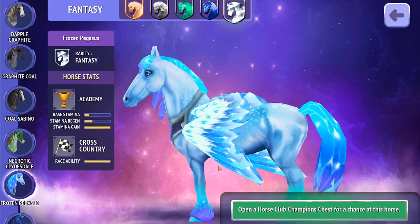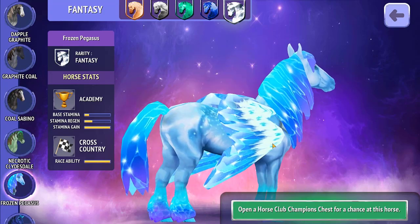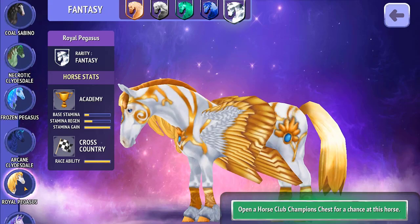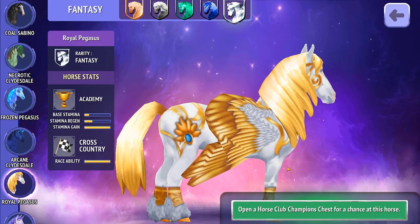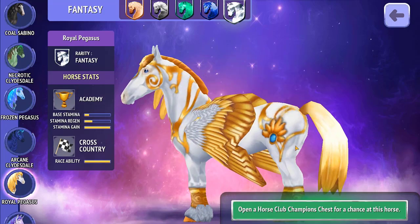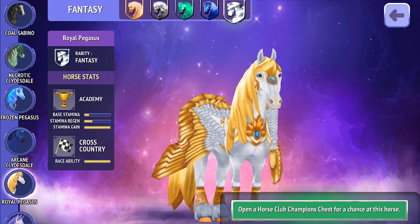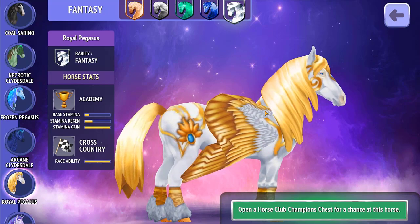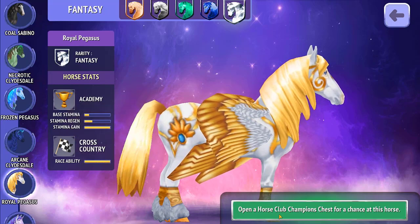Here's the Frozen Pegasus and I think it's so pretty — I really like this horse a lot, I'm a big fan. And then we have the Royal Pegasus, which is also really pretty. I like the fact that they've gone with gold tips on the wings with the white coming in — the shading goes from one tone to the next and it works for me. So those are the three new epics and the three new fantasy horses.